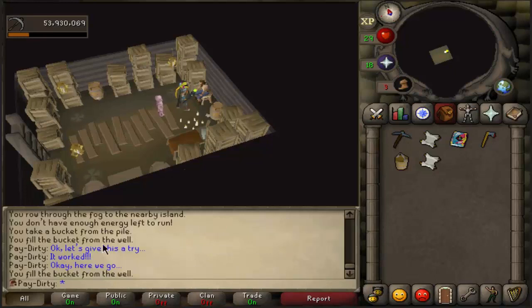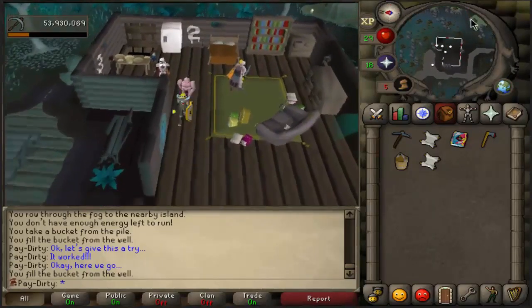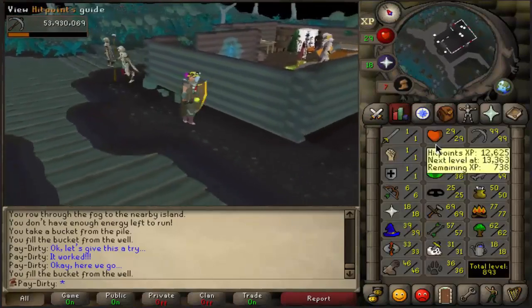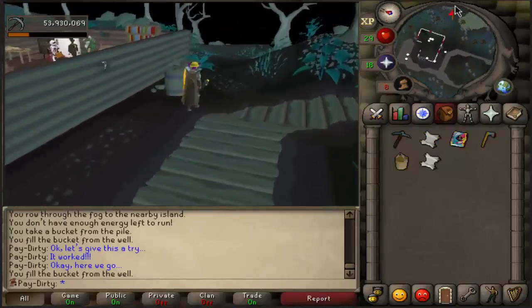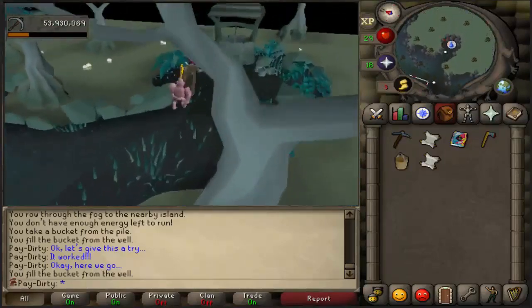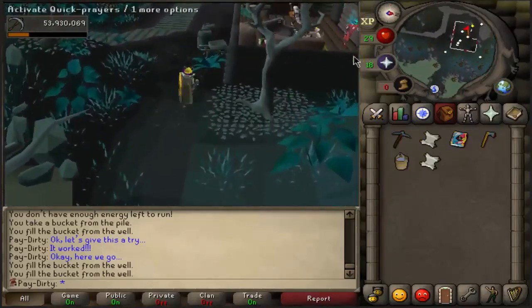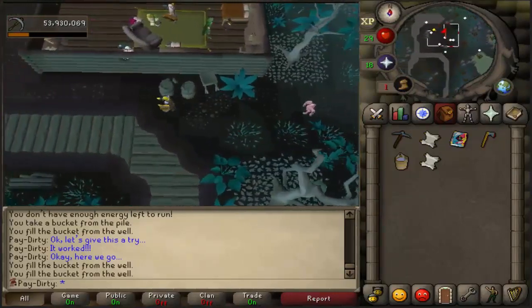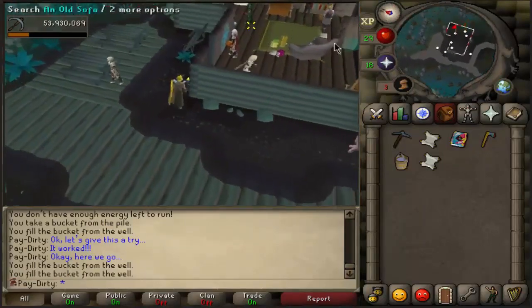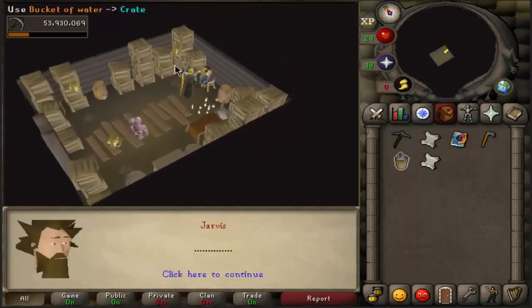There's no well here or kitchen, so you have to get a new bucket of water. It's really nice because I don't have run energy and I don't have graceful either. After you throw the two buckets of water in his face, he will tell you that you have to talk to Traiborn in the Wizard's Tower. I made a mistake on my main - I teleported to Draynor Village and talked to Traiborn and he would not give me that dialogue. You have to take the boat back and the boat will instantly go to the Wizard's Tower.